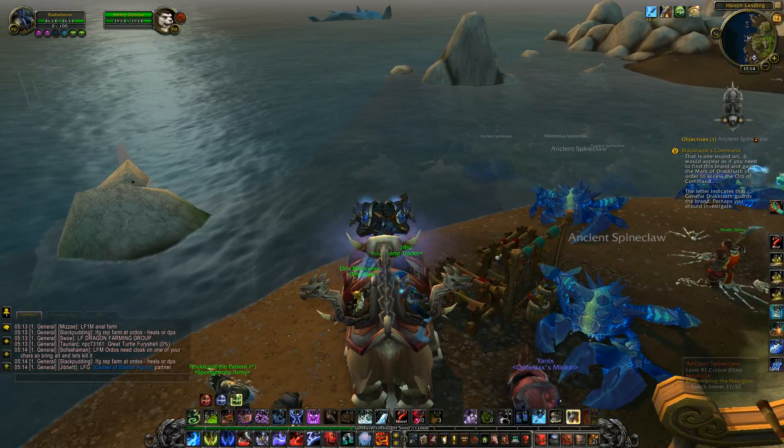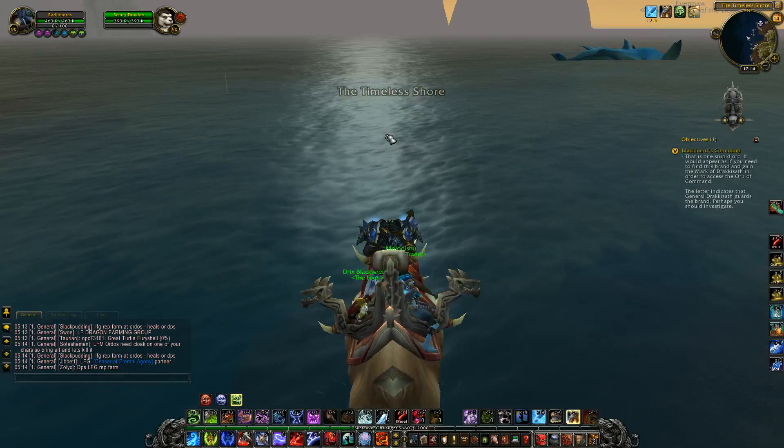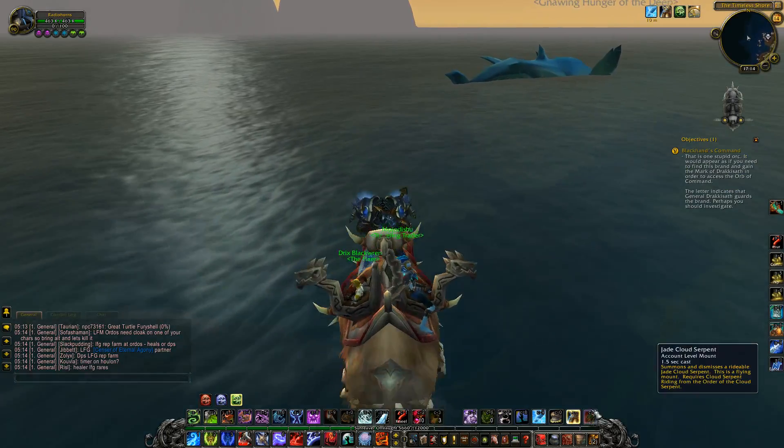So first of all, you want to get out of the island and get into a fatigued zone. You want to get out until you can mount your flying mount — so any sort of flying mount.